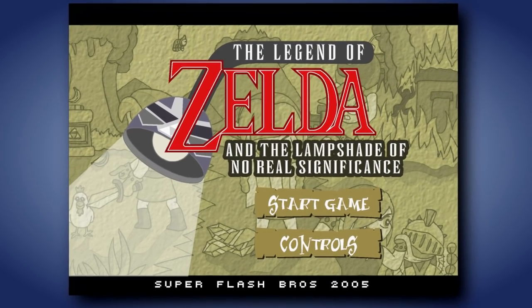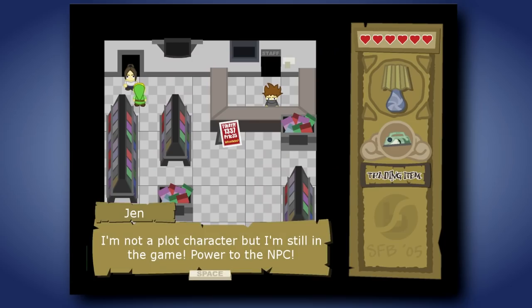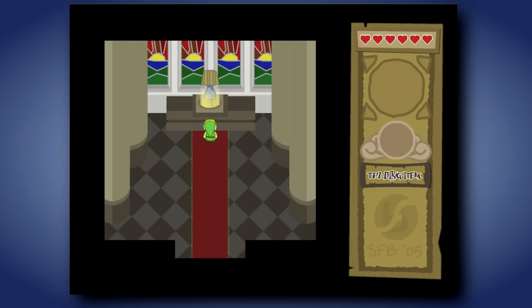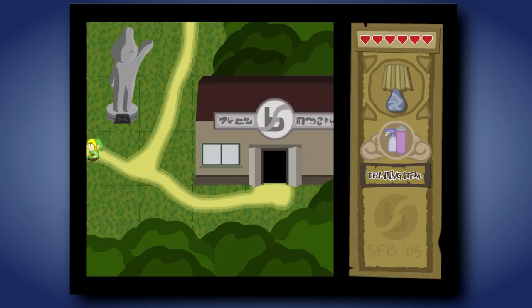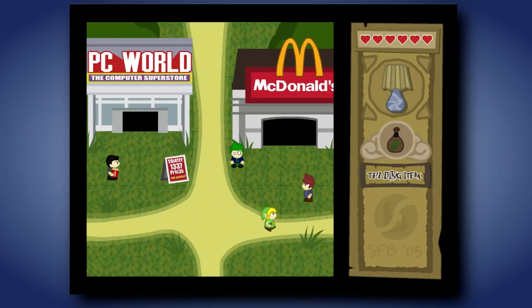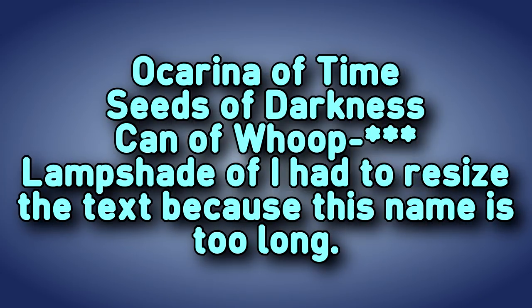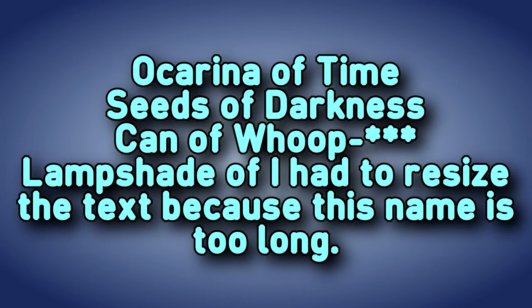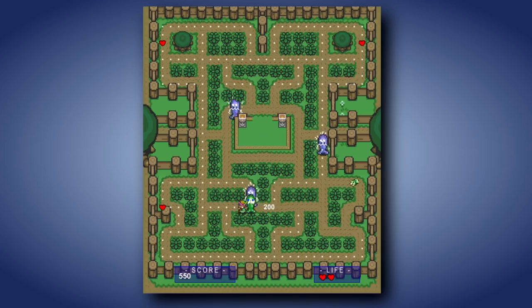The Legend of Zelda: Lampshade of No Real Significance is a parody game. Only problem is, it's boring. It made me laugh a little bit, but it's not that funny, and the gameplay is nothing but one big fetch quest that ends with you putting a lampshade in a room. I also love how you can't move diagonally. It's definitely the most original, the most likely to be considered fair use, and the best out of all the Zelda Flash games I've played so far. It also keeps the physical object of idea or concept naming system. The Legend of Zelda: Collecting of Pills — it's Pac-Man with A Link to the Past sprites and a 5-second music loop. Next!